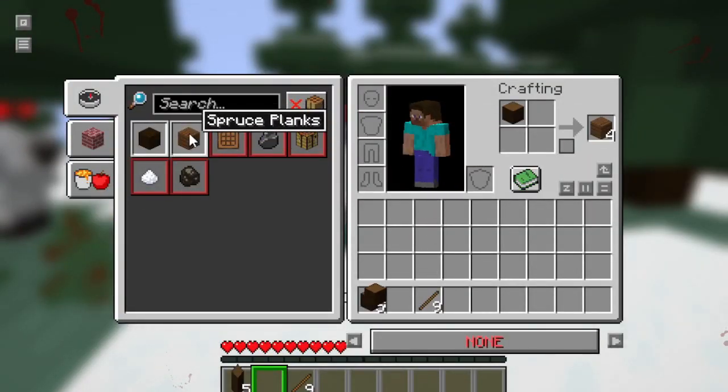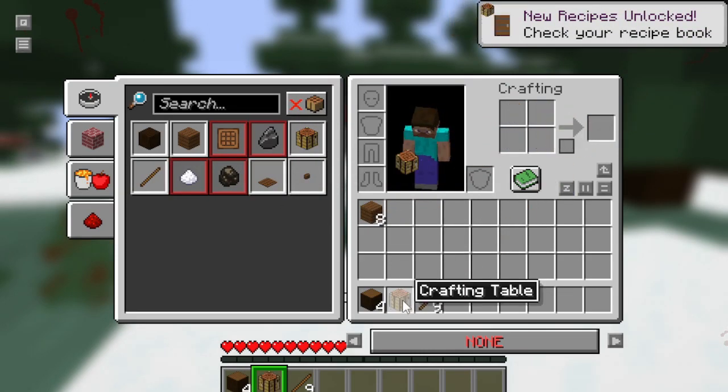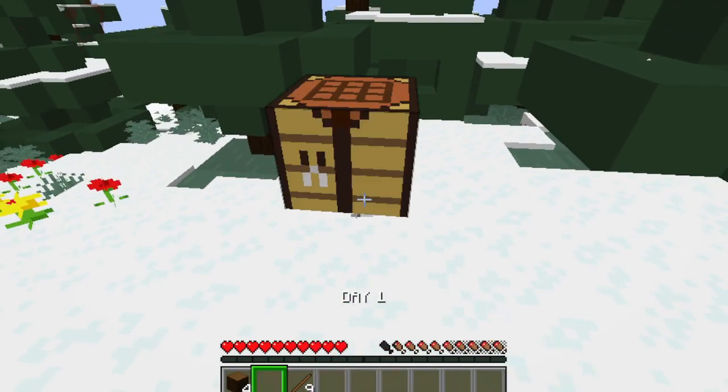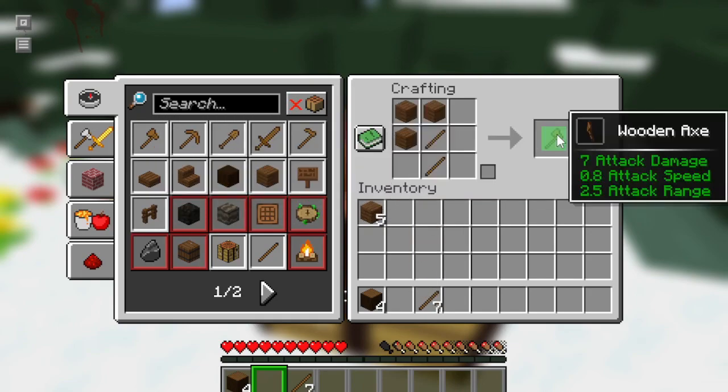Okay, I'll make a spruce plank and then the crafting table, because it's a basic thing that I need to craft more tools. Maybe I will put the crafting table here — here it is. Now there are more options for making useful tools to use in survival.